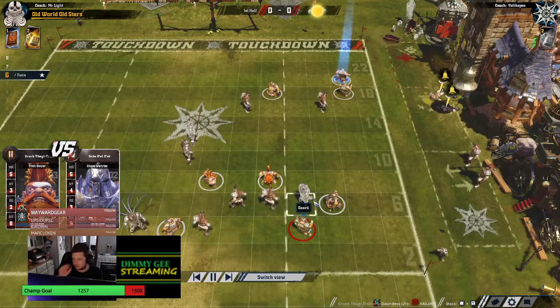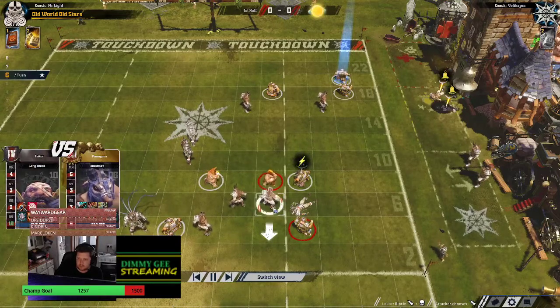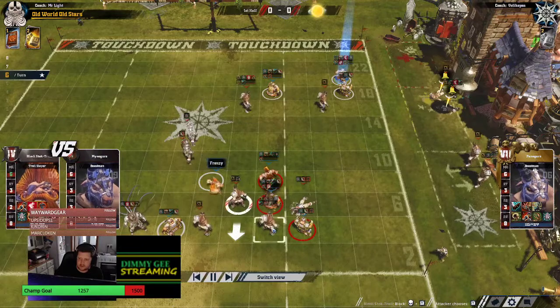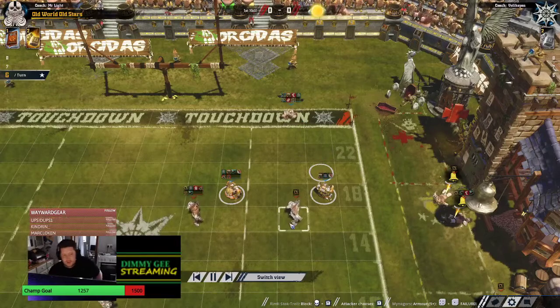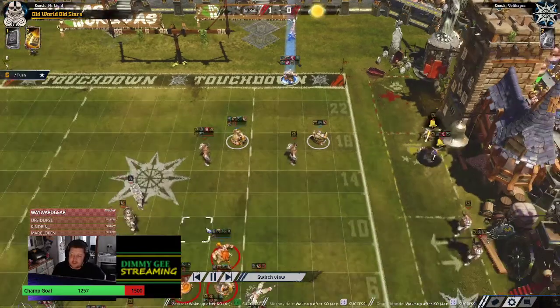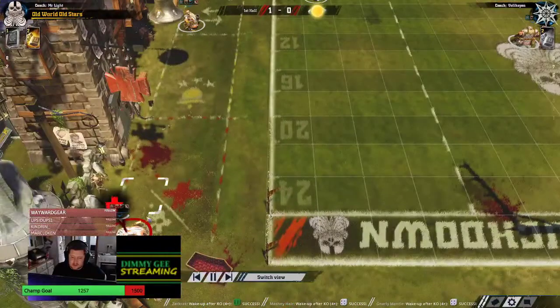I think we're just going to see him take some hits and then run it in. Hit the Pile On-er. Yeah, that follow is definitely a score then, because you do not want to be stood there. There we go - 1-0! Turn 6 score from Mr. Light. He has got the wizard, he's still got 2 rerolls. KOs - couple of KOs, both back. Just the one Kaz, but it is one of the better ones - it's a Stand Firm Guard.